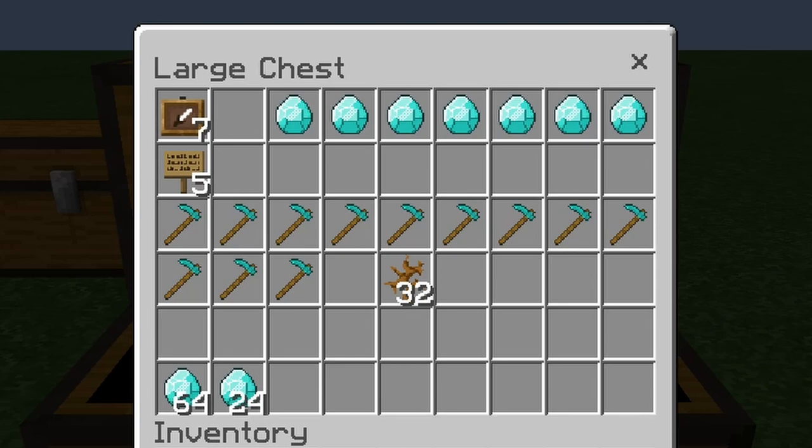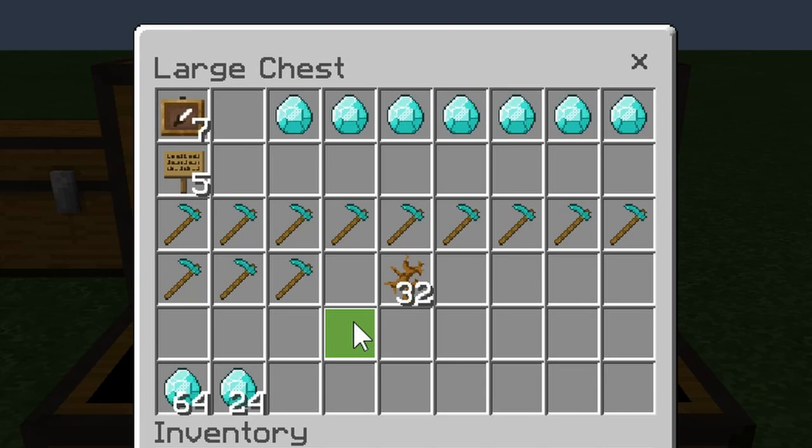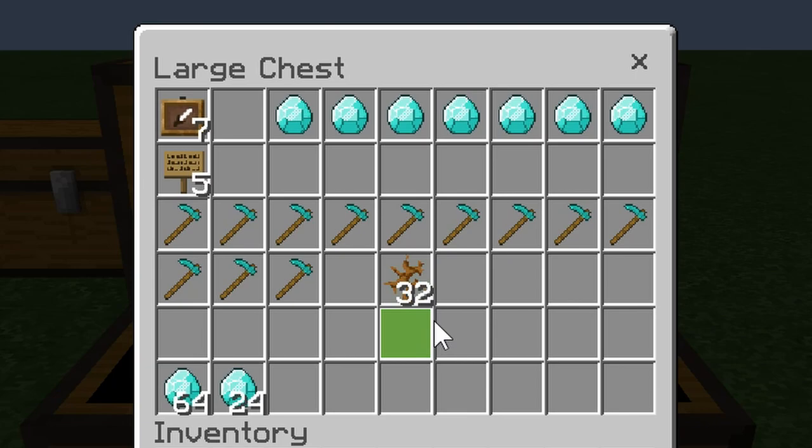In addition you will also need for the face of your machine some item frames and then renamed diamonds labeled 1, 2, 4, 8, 16, 32, 64. Five signs. You will need non-stackable items - they do not have to be diamond hoes, they can be wooden swords. About 32 stackable items - doesn't have to be bushes, whatever you want as long as they stack to 64. And then you will want some starting diamonds for your early payouts as people win.